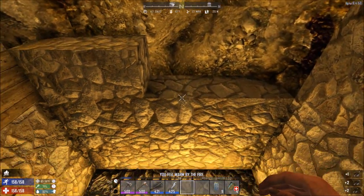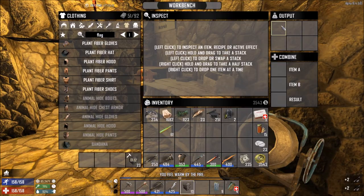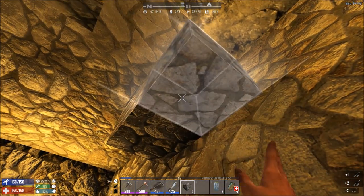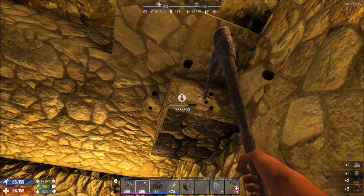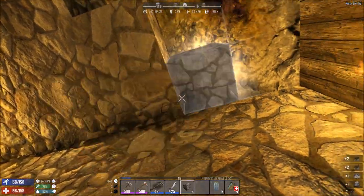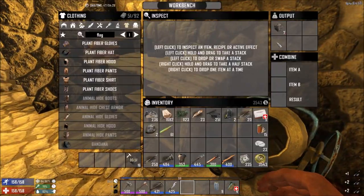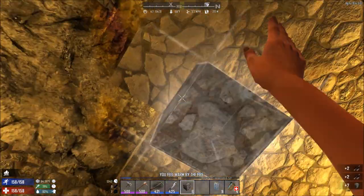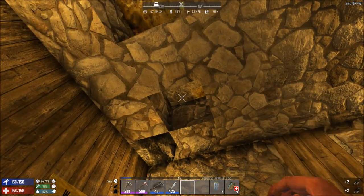I finally got round to upgrading my ceiling. I've mined it all out overnight and I'm just crafting some flagstone blocks. Some of it fell down because it was gravel, so that wasn't ever so helpful.